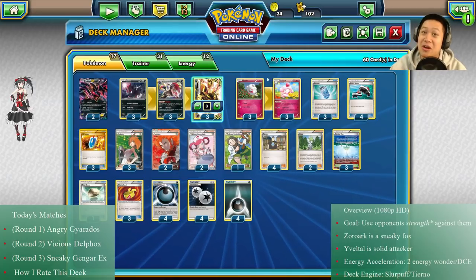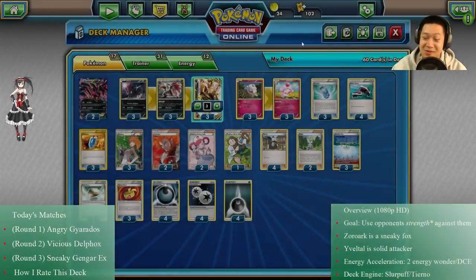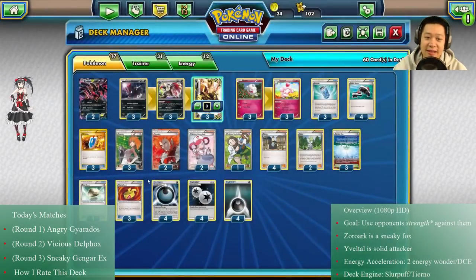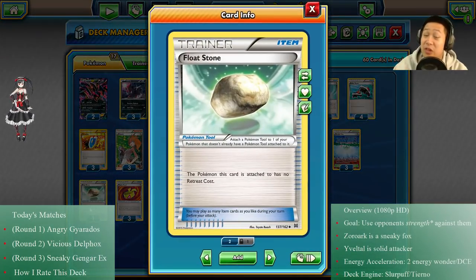I have two Lysandres, and when you're using your opponent's strength against them you really should be able to choose which opponent's strength you're using — you'll see more on that. I have a Birch just in case I draw everything. This time I have more Muscle Band because it's really critical for getting those knockout chances, and just one Float Stone because that's all you need.